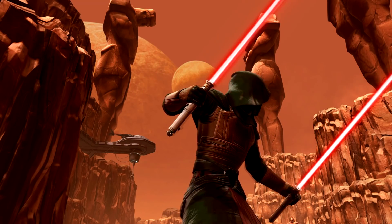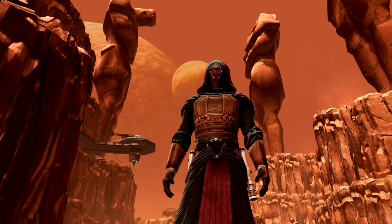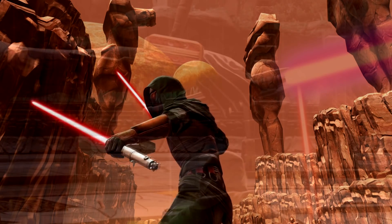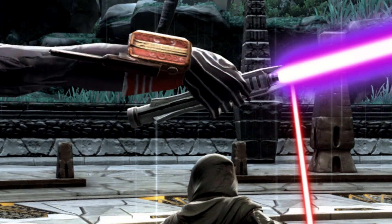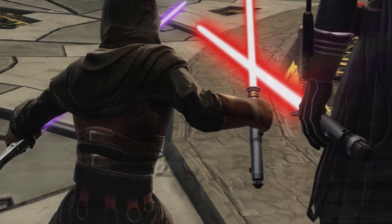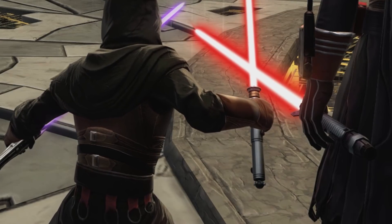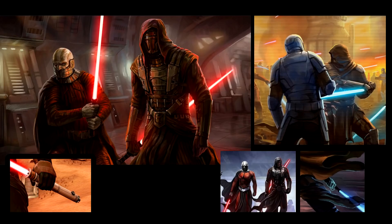Something very interesting about this lightsaber is that it's not exactly Revan's most well-known lightsaber. When you think of Revan, most players think of a purple lightsaber with three prongs — kind of a protective sheath around the point where the hilt meets the blade. That is a very distinctive purple lightsaber, which isn't used quite as much as red in the Old Republic era. However, this is his red lightsaber, and Revan has actually been through many, many iterations of his lightsabers over the years.